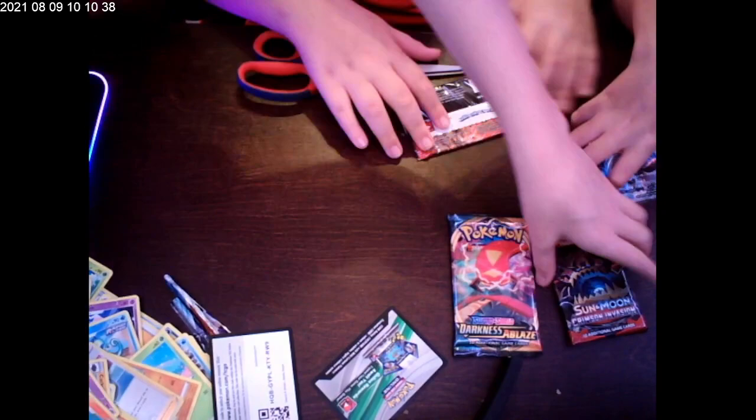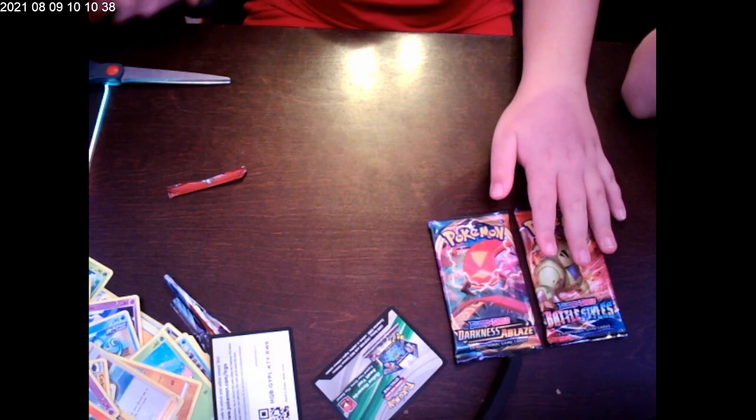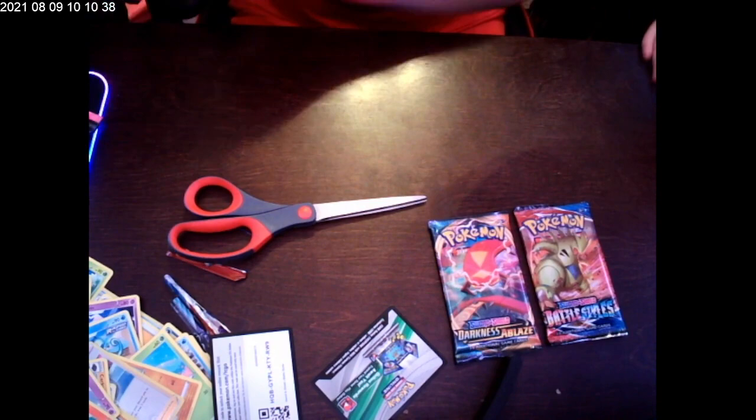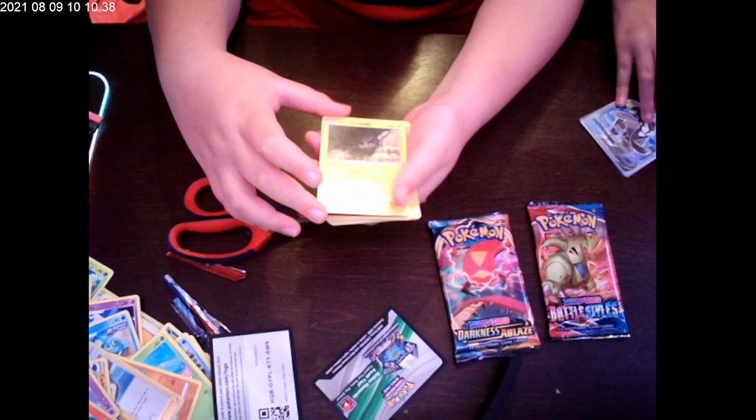I'm excited because I haven't opened a Sun and Moon pack in two years! Let's open the Battle Styles first. Okay sure, let's see this one. We just put our card in a heart sleeve — okay, first we have Geodude, a Wooloo, and Geodude.